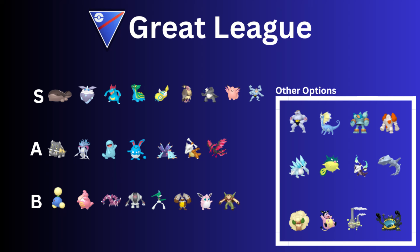Next up, we have the B-rank. We have Jumpluff or the Shadow version. Most of the time I see Aerial Ace and Energy Ball on this with Fairy Wind as a fast move. Acrobatics is a move to consider, but when going with the Shadow one I'd definitely go with Aerial Ace. With the non-Shadow, you can consider Acrobatics.